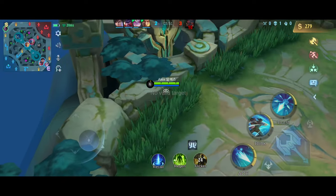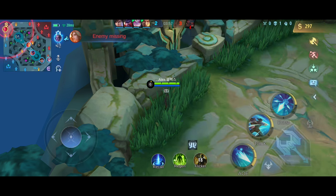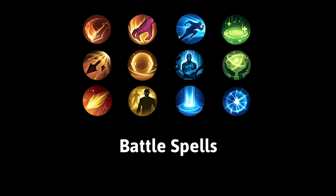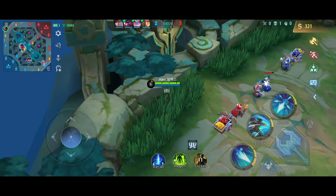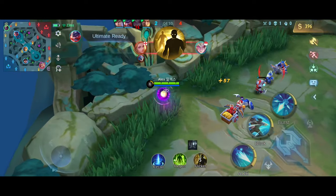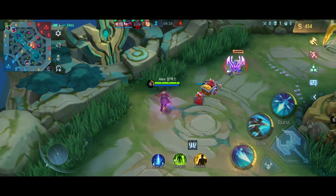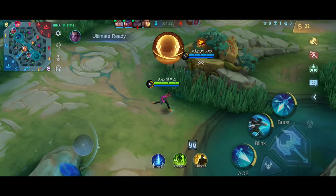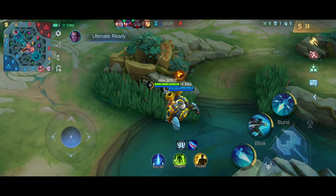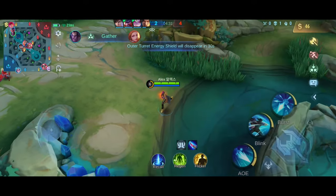Now that we're done explaining his skills and passive, let's talk about his emblem, battlespell, and builds. Like all other marksmen, Brody is vulnerable to assassins, mages, and hard crowd control. Flicker is a great battlespell to get away from enemies looking to lock on you, and you can also use it to chase down dying opponents. If you're up against a dominant hero in the lane, you can opt for the Aegis battlespell — it will provide you insurance to stay longer in fights and protect you against single burst damage heroes. So make sure to choose according to the enemy's draft.